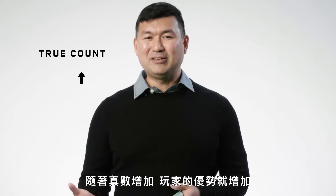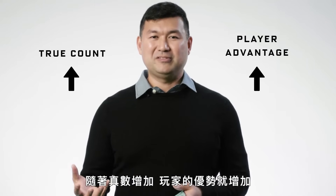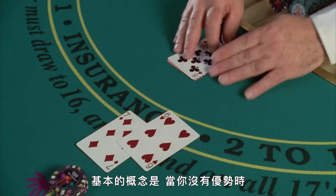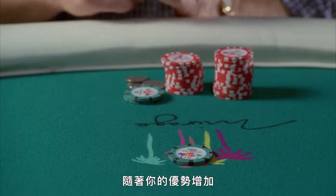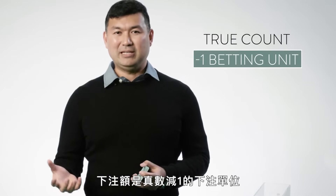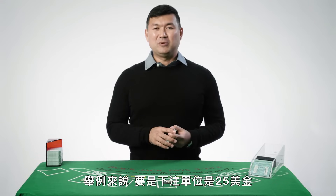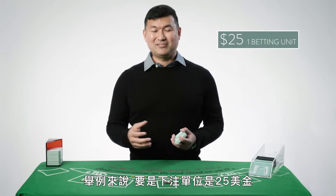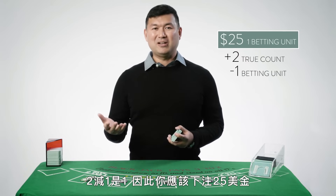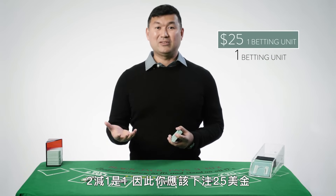As the true count increases, player advantage increases. The general idea is to bet little or nothing when you don't have the advantage, and bet proportionally more as your advantage increases. We size our bets as true count minus one betting units. For example, if your betting unit is $25 and the true count is plus two, well two minus one is one, so you should bet $25.